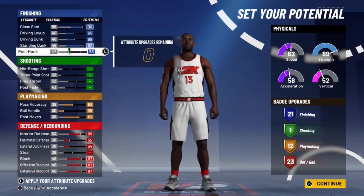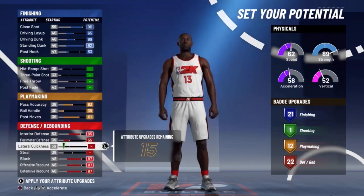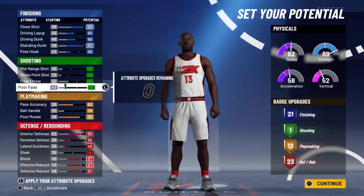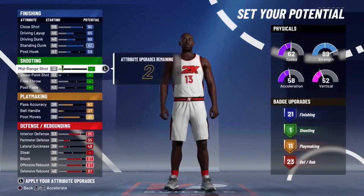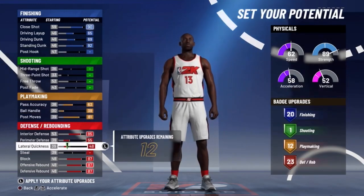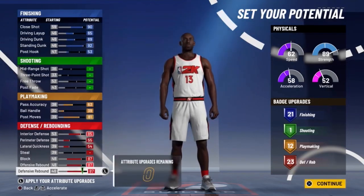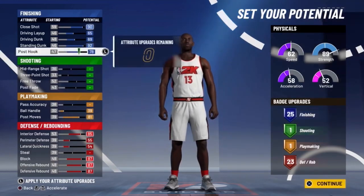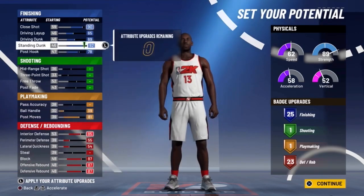A lot of people say you could move those points to passing accuracy to get 12 playmaking badges and 21 finishing. But in my opinion, with my Taco Fall build I have like a 50-40 overall passing and I can chuck it from full court and my teammates catch it. Having a 63 pass accuracy on a center isn't really necessary. I take away the passing accuracy and move it to post hook to get those 25 finishing badges — that's going to make this build so much better.